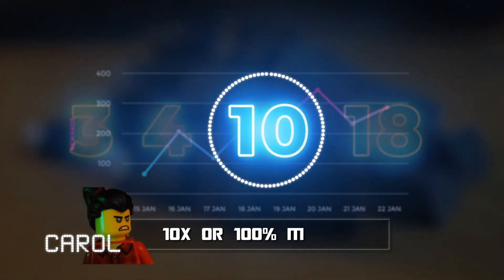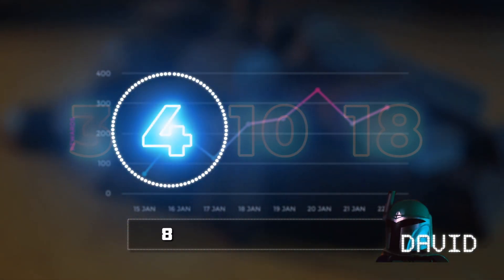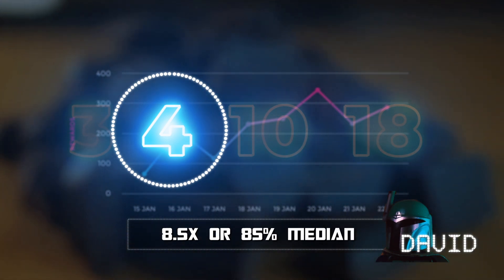Carol receives exactly 10 bids worth of reward since she is the median. And while David only bid 4, his rewards are set at 8.5 bids worth of rewards, or 85% of the median.